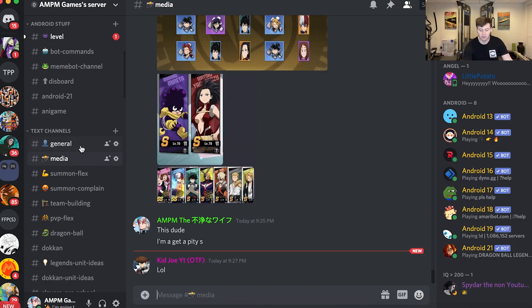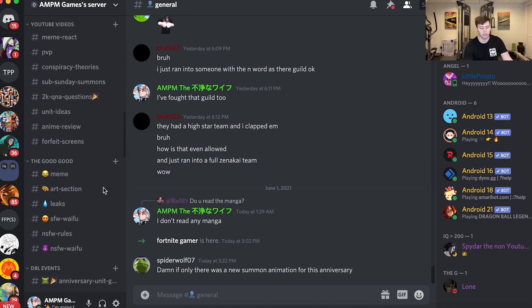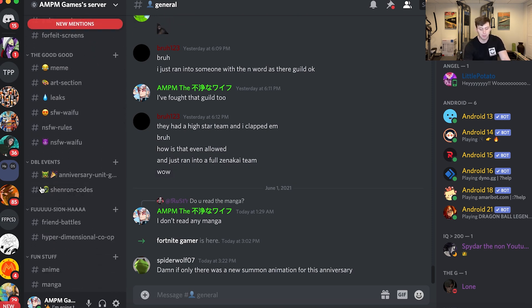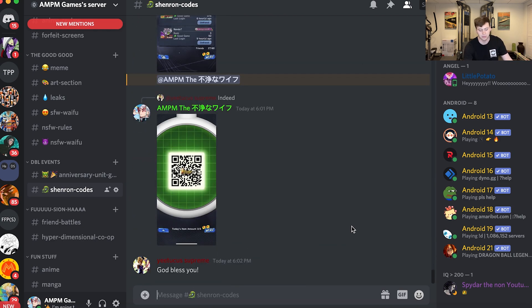If you're looking for a place to send friend codes or you need people to send you codes, you can join my Discord server. You'll join general, and then scroll down — you can go to Shenron codes. It's nicely labeled, pretty easy to find. You click Shenron codes and there's a bunch of people looking for Shenron codes. You can go there, ask people for codes, send people codes.